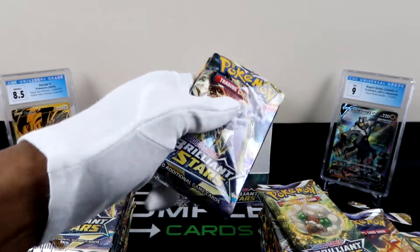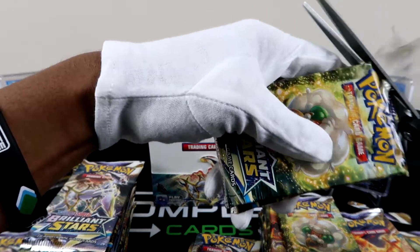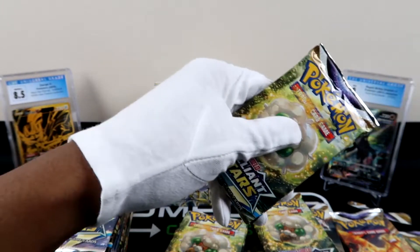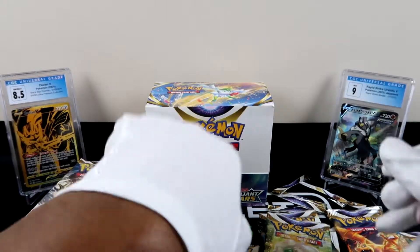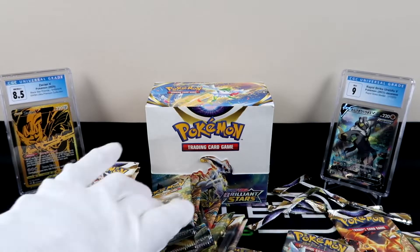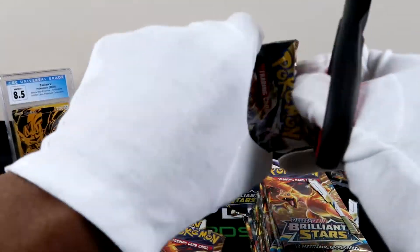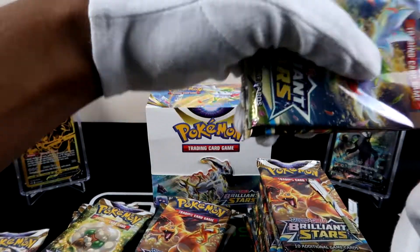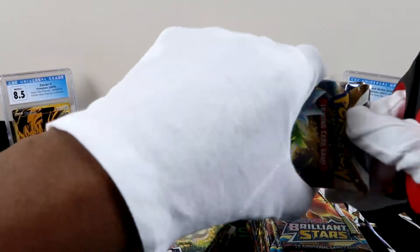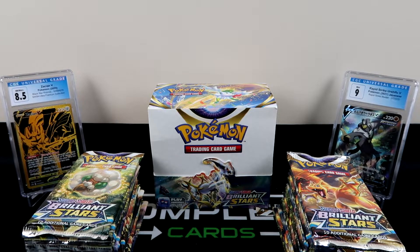In this set they do have some character rares that you saw in V-Max Climax — I think those are going to be pretty lit. Character rares, trainer gallery cards — not all of them will actually be in this set. I've seen that they're actually going to be spread out throughout upcoming sets, and they may even incorporate this as a permanent thing, which I don't think would be a bad idea. Which cards are you looking to pull? I know from the character cards I want Vaporeon, Jolteon, Flareon, I need that Bill and Eevee, Zekrom, and Mustard.